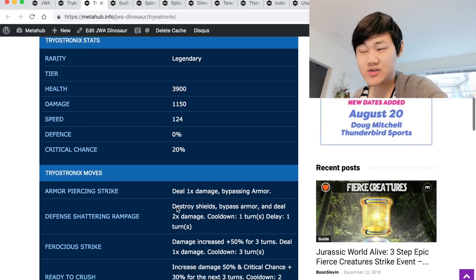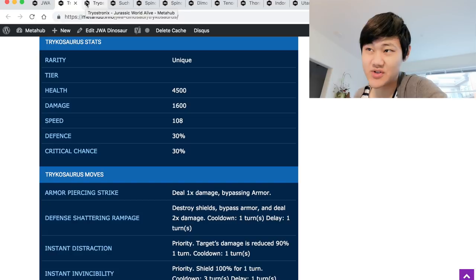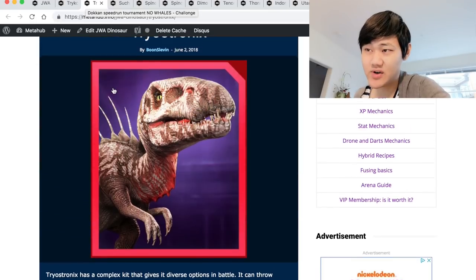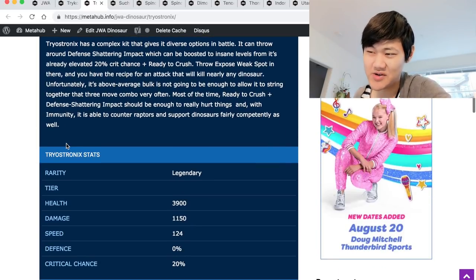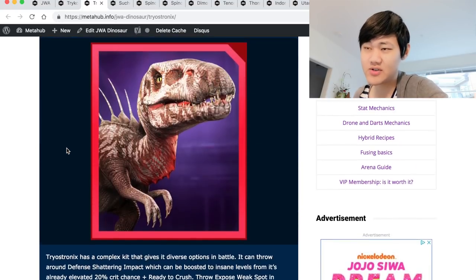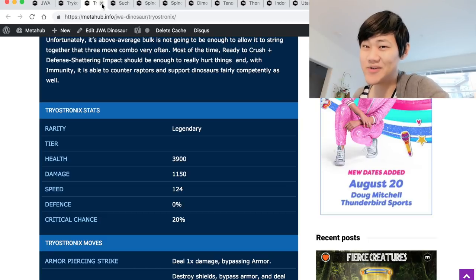If you don't take it out on turn 2, it's gonna eat you up. You only have 3.9k health. Tricosaurus turn 1 deals 1.6k, turn 2 deals 3.2k — add that up, that's way over 4,000, so your Triostronics is dead. But if you do have Triostronics and you're having trouble with Tricosaurus and don't have a really high level Magna, you can totally just level up Triostronics and hopefully it'll be higher than your opponent's Tricosaurus. Or you could just rely on the 50% chance to crit.